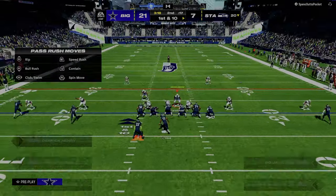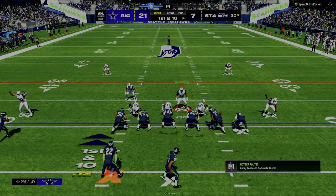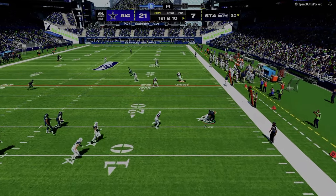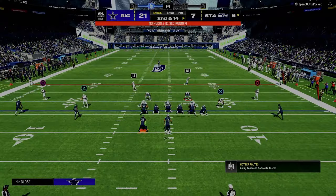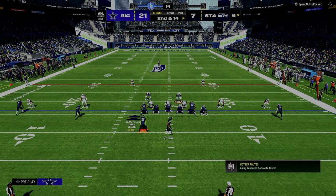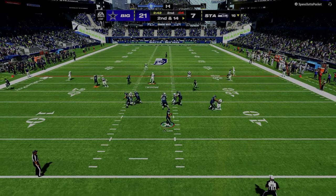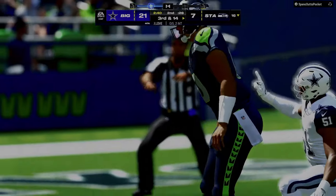Mid zone KO is the most underrated ability in this game — people don't realize how effective it is. Also, put really tall players at slot corner. You're seeing that pay off in this game right here because he's throwing throws that would normally work, but because they're so tall and playing a curl flat, they're playing a lot better than people might think. I really suggest shading outside in zone — shade more outside. Most people just shade up, underneath, or over top, but shading outside makes a real difference.